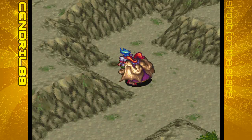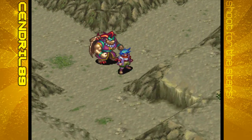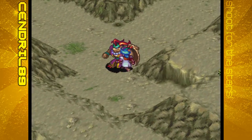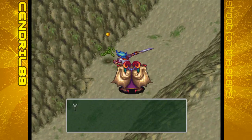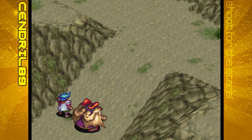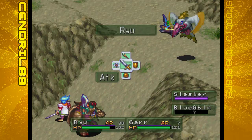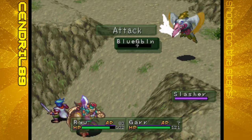I didn't cut that - it didn't have anything. But you can't cut those. You can also get a random amount of Zinni from random battles - I think the highest I've seen is like 50. Slasher and Blue Goblin is new. We'll just have Ryu attack the Slasher.